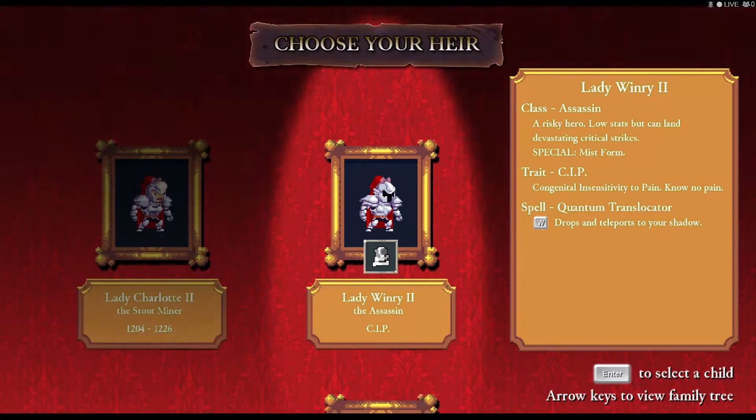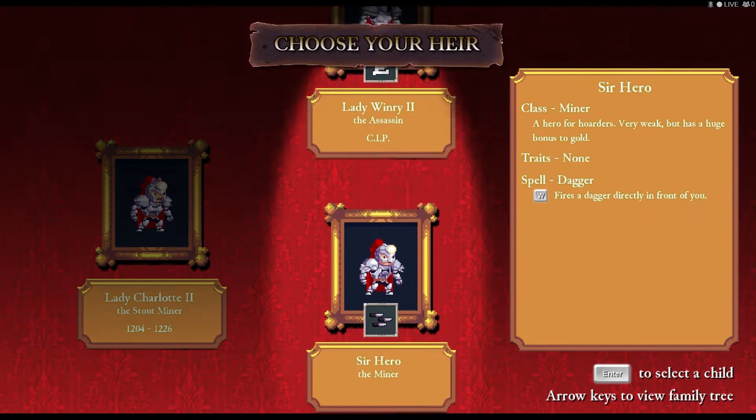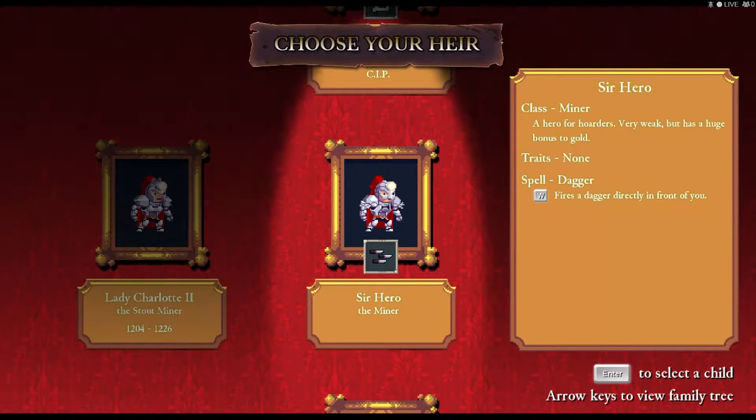There are a few interesting things in the info box for each hero. The first thing is always going to be the class, and the class determines most of the significant aspects of the hero you're playing. When the description for the assassin class says 'a risky hero — low stats but can land devastating critical strikes,' that's exactly what it is. It's exactly what it says on the tin.